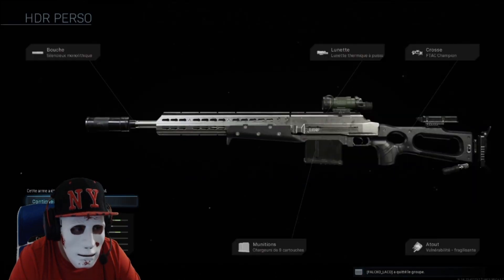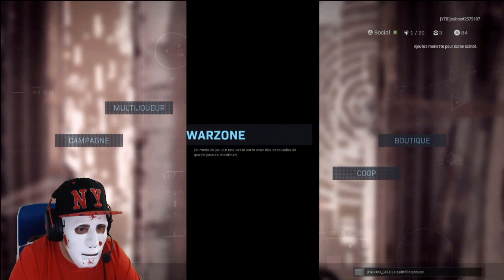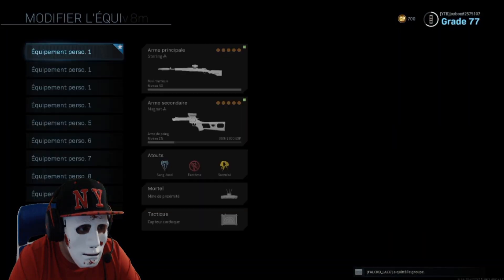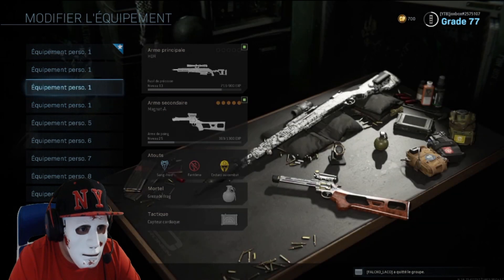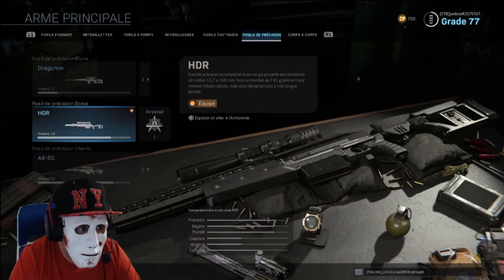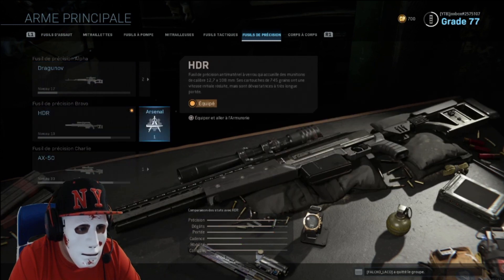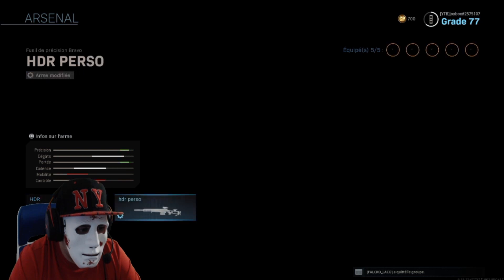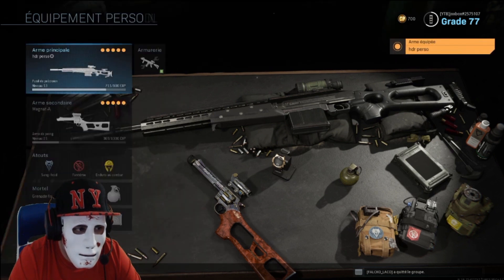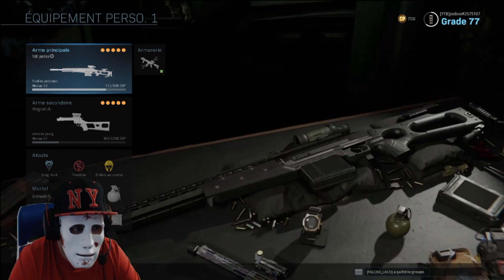Ensuite vous retournez sur le mode Warzone. Vous allez dans Armes, vous cliquez sur l'HDR. Vous voyez vos fusils, et là vous allez sur Arsenal à droite. Vous voyez mon 'HDR perso' avec tous les équipements. Je la sélectionne et voilà, j'ai mon HDR tout équipé, alors qu'elle est seulement niveau 13.